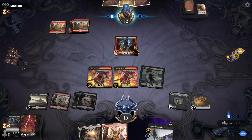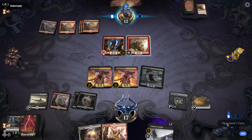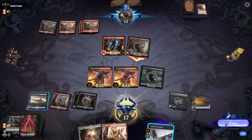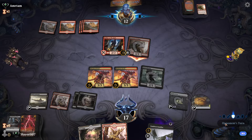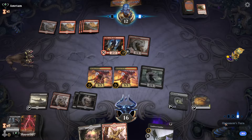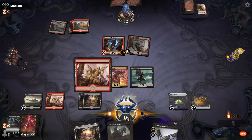They have five lands — they could play like a Torbran here or another Dodger. I believe they have to play defense here. They're just going to go for it — no blocks on our side. We take one damage from the Tenth District Legionnaire and pass the turn. Nice — we drew a Midnight Reaper, pretty cool.